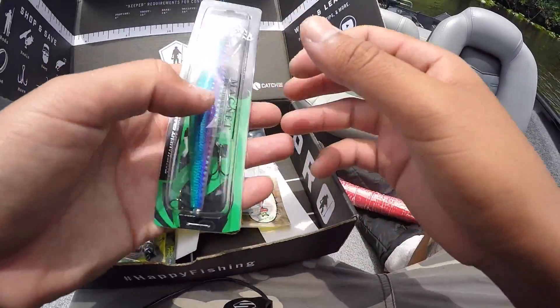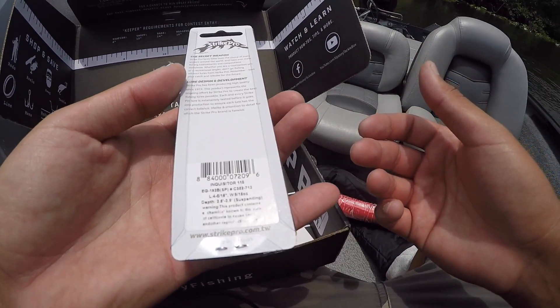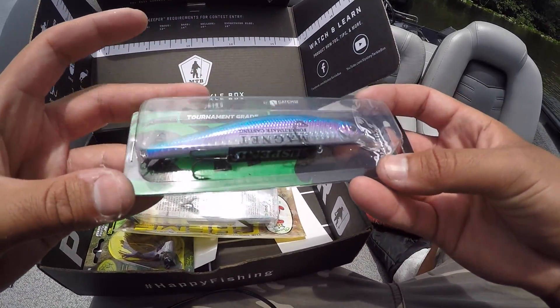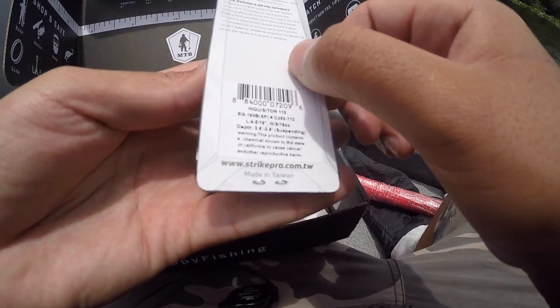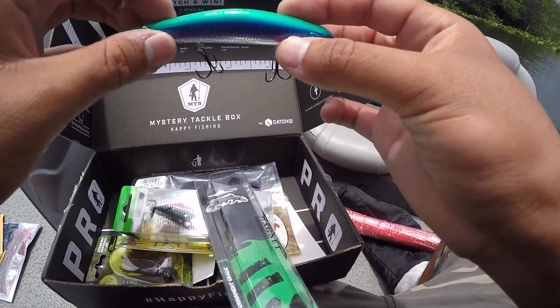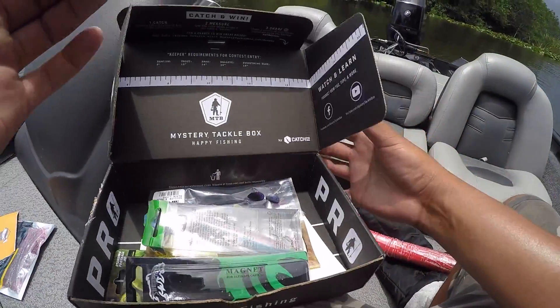Next bait we're going to try is the Strike Pro suspending jerkbait. Goes from two to four feet, tournament grade. Doesn't say the color way but it is a good looking jerkbait. We're going to go ahead and tie this on next and see what we can do. That is very, very nice.